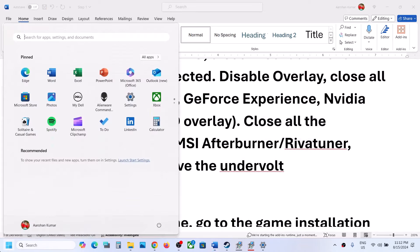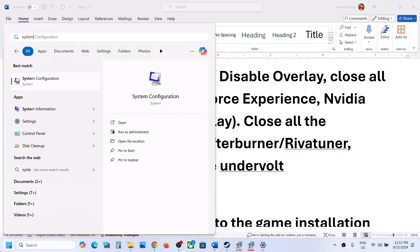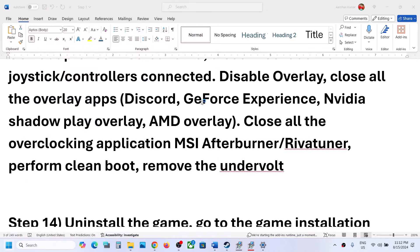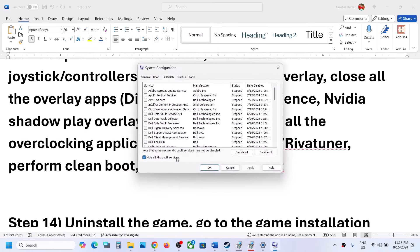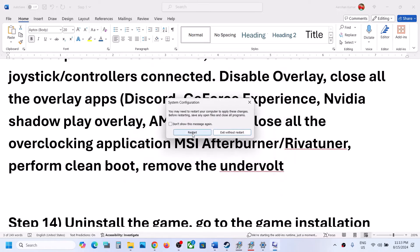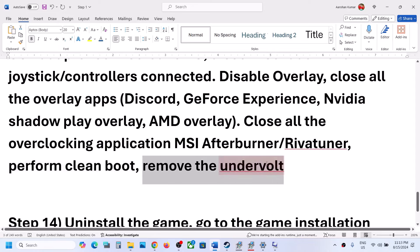Close all overlay applications — turn off overlay in Discord, turn off overlay in GeForce Experience, or simply close all overlay applications. Also close all overclocking applications such as MSI Afterburner or RivaTuner. Then perform a clean boot: type System Configuration in the Windows search box, go to the Services tab, check Hide All Microsoft Services, click Disable All, then Apply and OK. Restart your computer and launch the game. Also if you have undervolted your computer, remove the undervolt and launch the game.